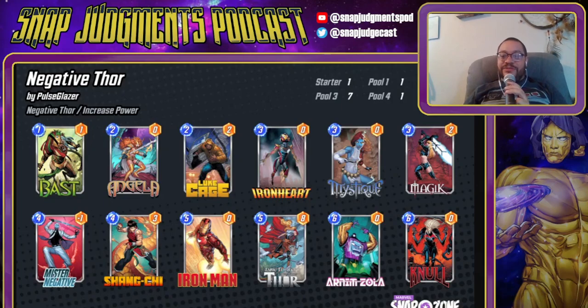Luke Cage bounces Jane back to an 8 unexpectedly, and that obviously has extra synergy and value with Iron Man and Mystique. Zola on Null is obviously the key Zola play, and Shang-Chi helps to feed that. But you can also conceivably Zola an Iron Man or Mystique — they will all keep the ability of the card they copied. Null on six and Mystique on seven, if there's been enough cards destroyed, is also a really, really good play. Mystique and Shang-Chi are both playable on turn seven together. Ironheart puts a bunch of power on the board, Angela puts a bunch of power on the board, and Jane gets you a bunch of draw.